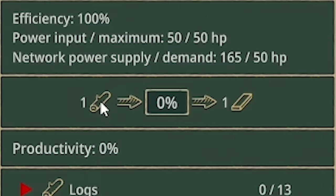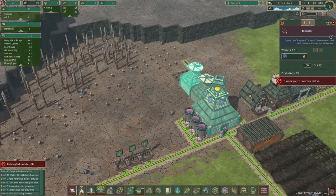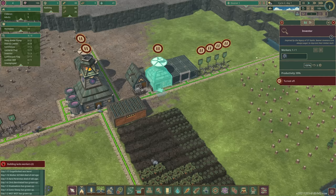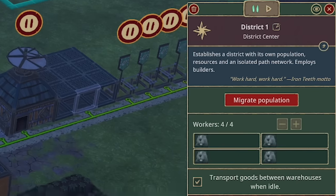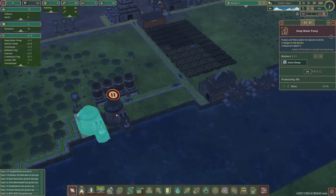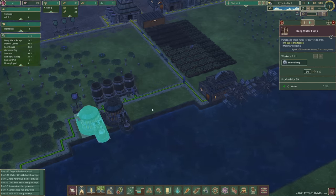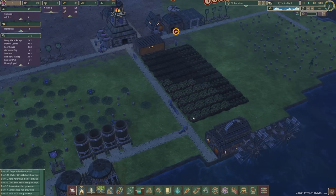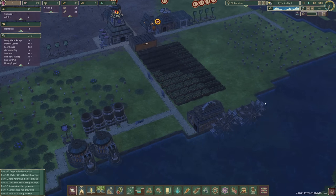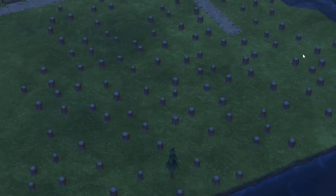The lumber mill will turn logs into planks, but we do need a worker for it. Now, we also need to start pumping water again — we're down to 40. So I think we'll pause the inventor hut, probably all of them. And we're not actually building anything, so I think we'll pause the district center too — that's four jobs freed up. So if we unpause the deep water pumps, you can see Some Sheep and Tom Oliver have gone in there. And Joshua is in the lumber mill creating planks. The reason we rushed to get planks is because we want to build the forester — as you can see, we have decimated the natural forests around here.